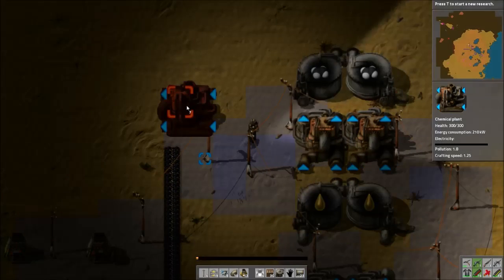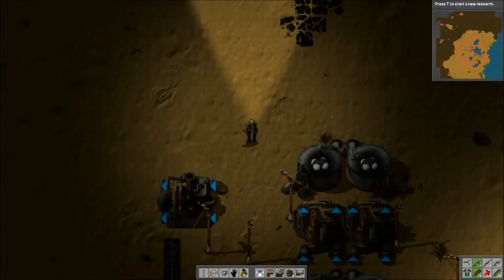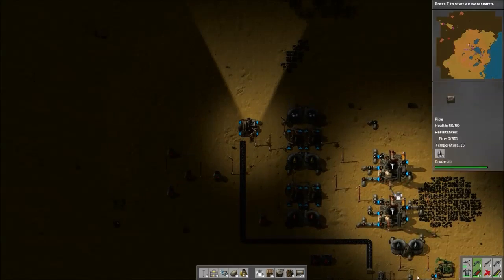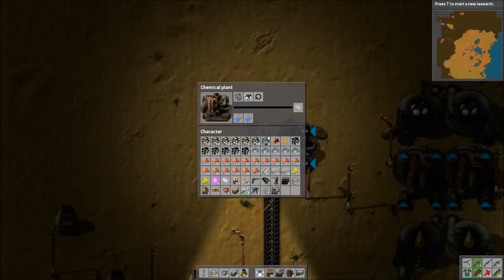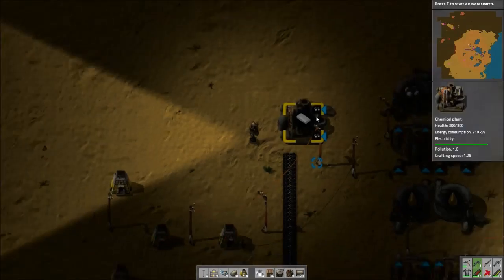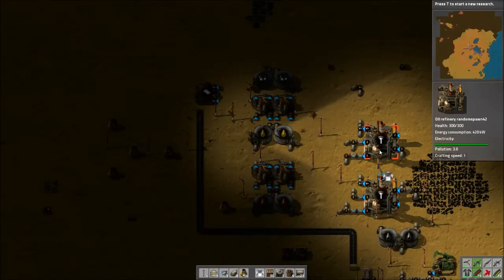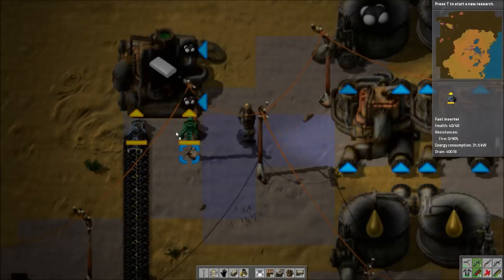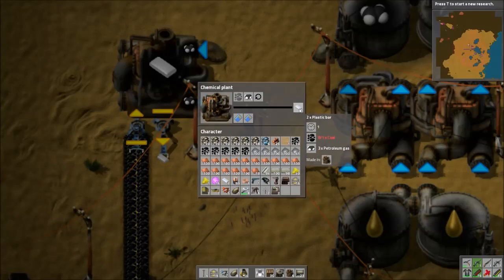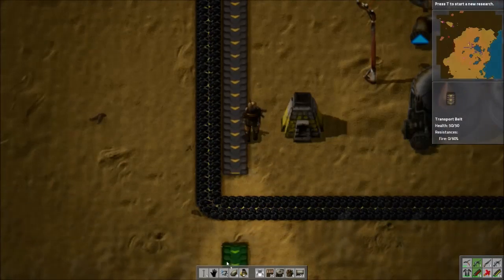I'm going to get rid of this placeholder and connect an underground pipe. Try to use underground pipes wherever you can, just so you can walk through things and it's not quite as messy. I'm going to select plastic bar — everything with the oil is made in chemical plants except the actual refining process, which is obviously in the oil refineries. I'm going to use a fast inserter because this creates really quickly — about a one second craft time. This chemical plant has a crafting speed of 1.25, so it's actually even faster than that. Then just run your belt.